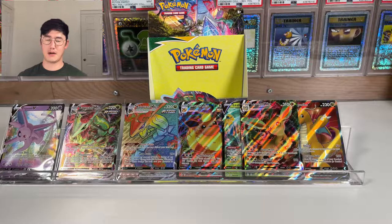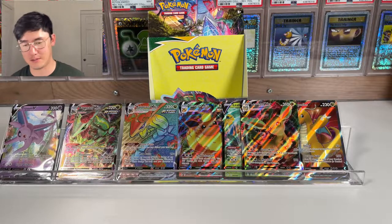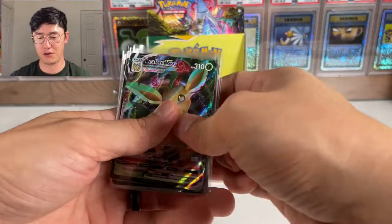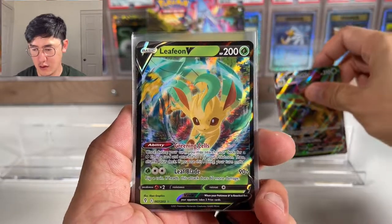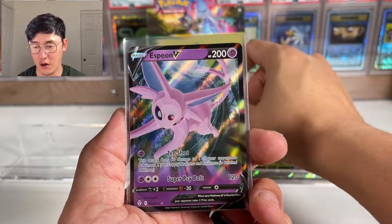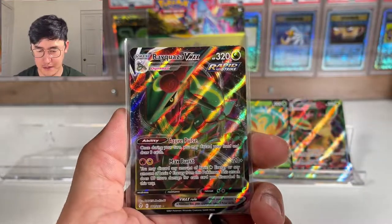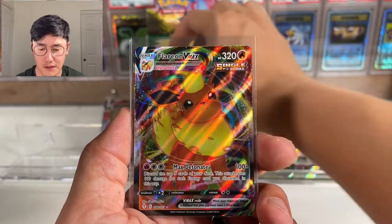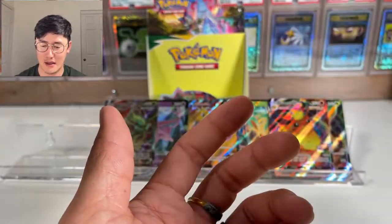Let's go over the box one more time: Leafeon VMAX, Leafeon V, Dragonite V Full Art, Rayquaza VMAX, Flareon VMAX, and the Rainbow Rare Rayquaza VMAX. Full Arts are always textured — if you see a Full Art that's not textured, it's not a real card. A lot of VMAXs from this box.